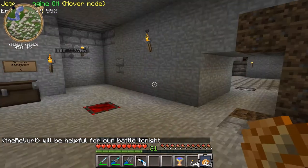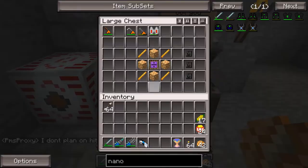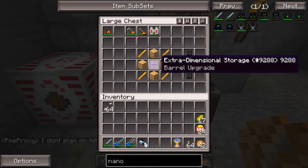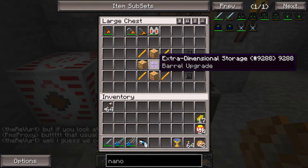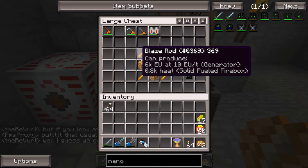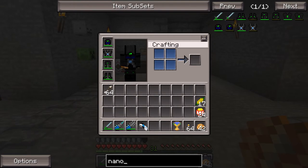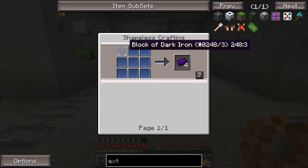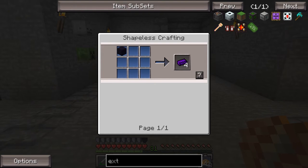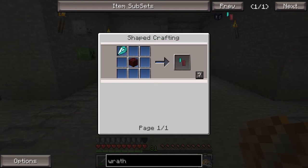The other thing I want to work on today is making an extra dimensional storage — Vert actually made one and gifted me it, so thank you Vert. But I was planning on making some before he gave me this and I still want to make more. To make one of those you need an extra dimensional upgrade, which requires dark iron. To make dark iron, you need a block of dark iron, and to make that you need to set a block of iron on fire using a wrath igniter — which is like a flint and steel except from hell. We're going to be testing this out today.